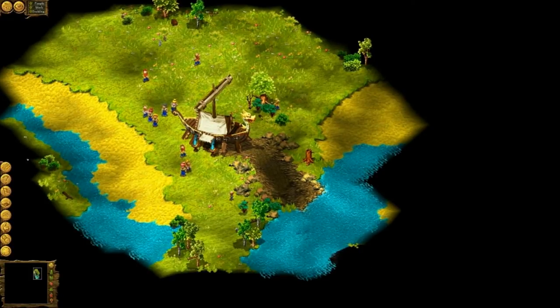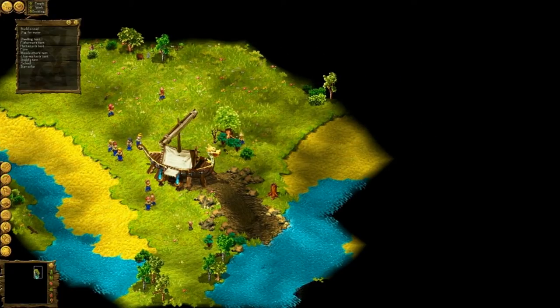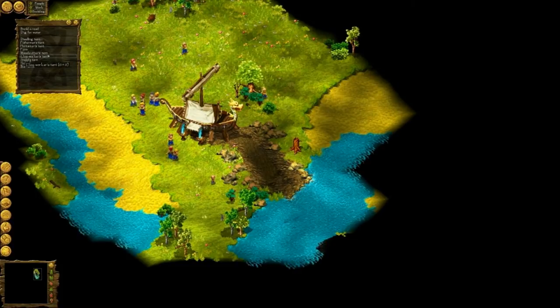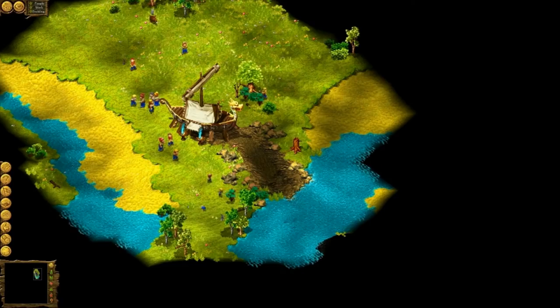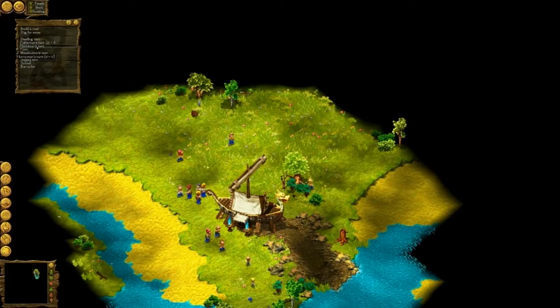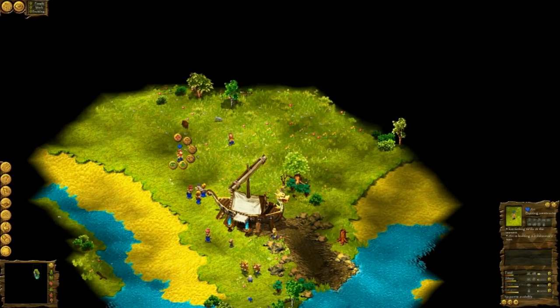I have five humans. Let's start with a fisherman stand. I don't have a scout or a building constructor — all of them are building constructors. For Christ's sake. Let's make this guy a scout.